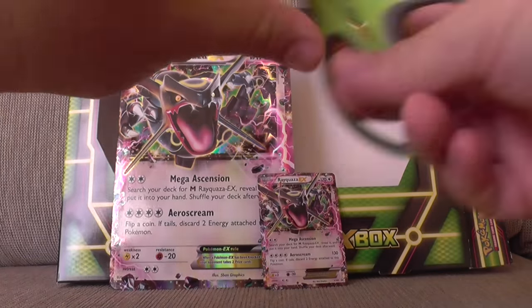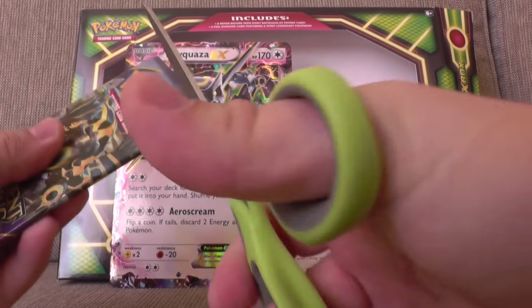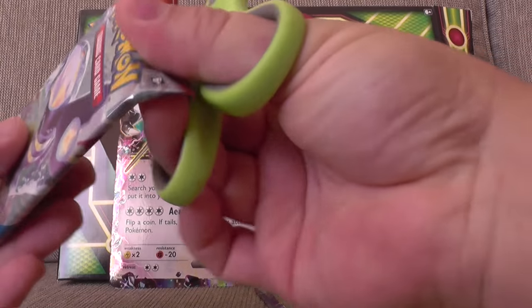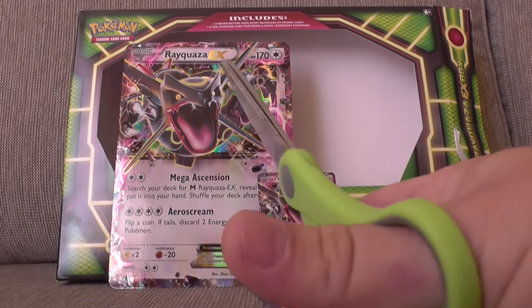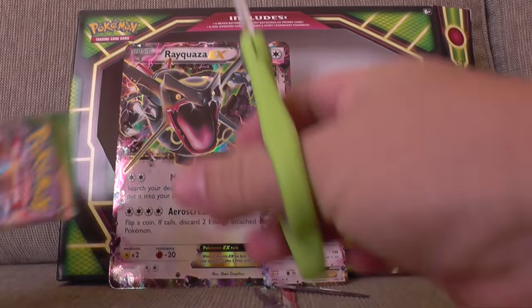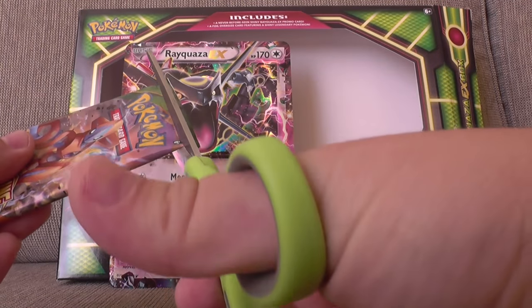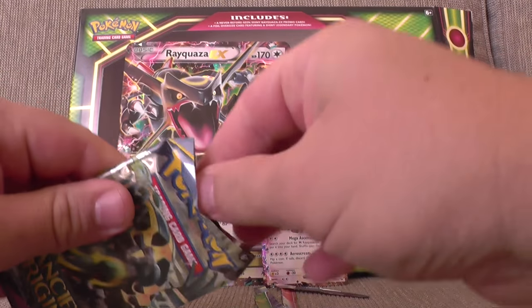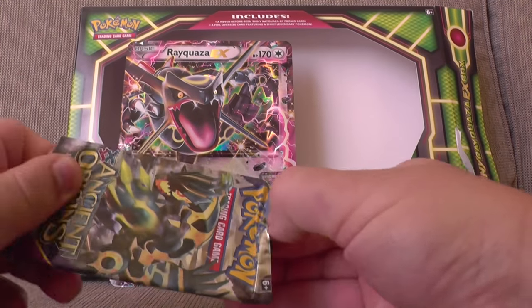Okay, we'll start with Ancient Origins. I'll snip the top — snip Primal Clash, snip Breakthrough, just to make sure you don't snip the card — and snip Roaring Skies. Beautiful! So let's start, what did I say? Ancient Origins. Alright, here we go, remember it's a card trick — three, one, two, three.